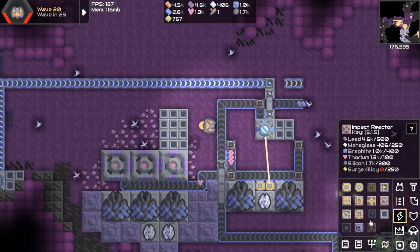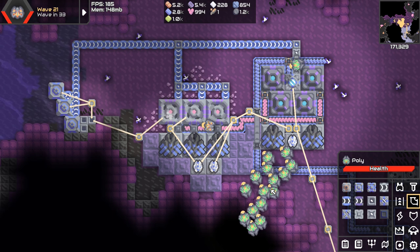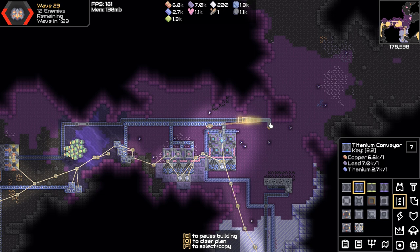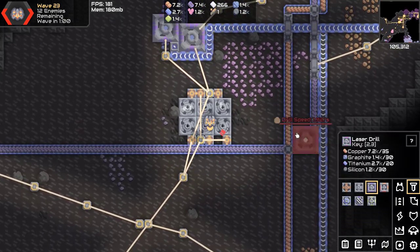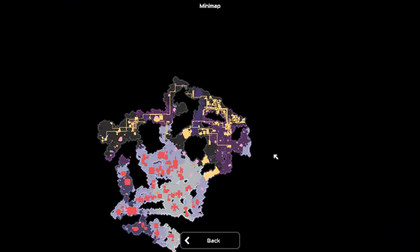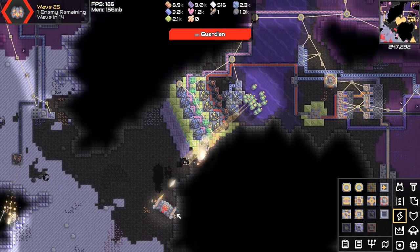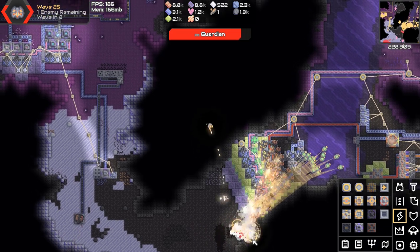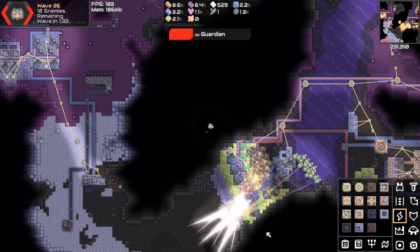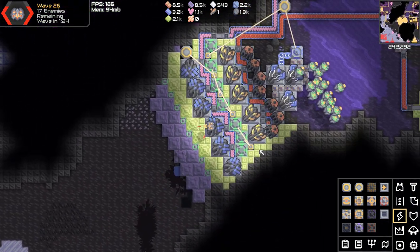Instead of waiting for the guardian and dying, let's get some surge alloy. Let's kick this off the right way — slap it down right here, hopefully this won't explode violently. We've got thorium for days, a lot of power up here — we are going to make surge alloy. We'll also make some phase fabric. One wave until the bozo shows up — what are we actually dealing with? There it is — oh god, it's a tier five. Oh god, it's piercing! Come on fellas — yes, the tsunamis are pushing it back! Yes! Come on! Yes, we did it! We survived! Oh my god that was painful — we almost lost but we didn't!